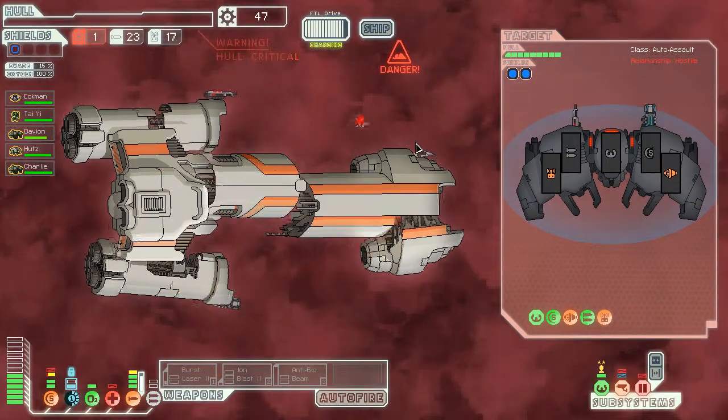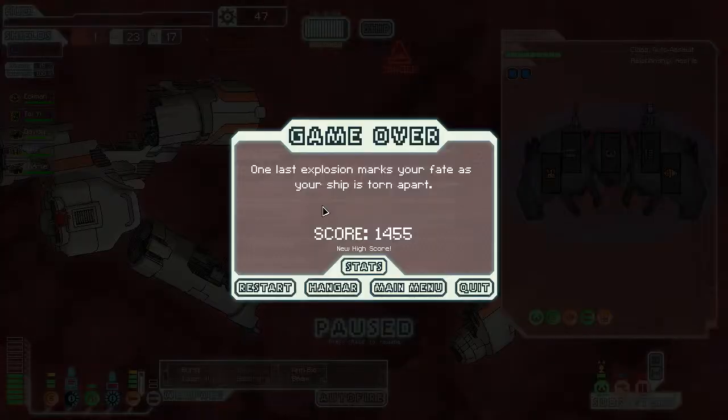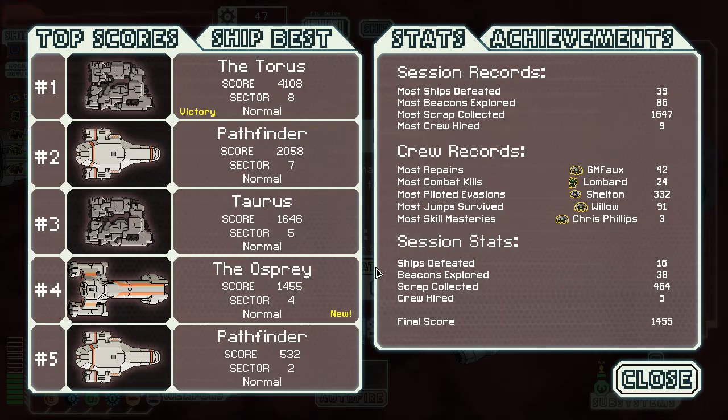Okay cool, well ended that one pretty quick. That one ranked 4th. I don't have — from the default scores I guess? Because I don't think I have the Taurus. Oh no, I did have the Taurus, that's right — that was my second ship I used. So there we go, we got 4th place.